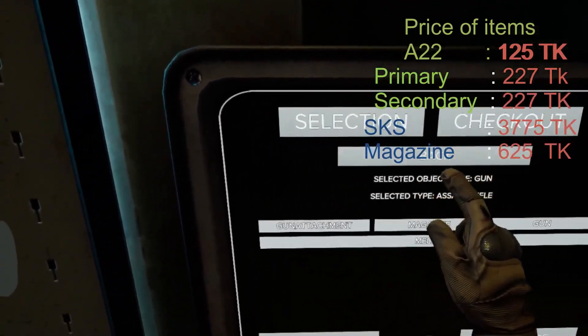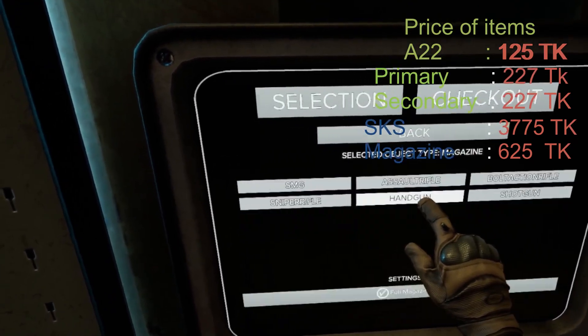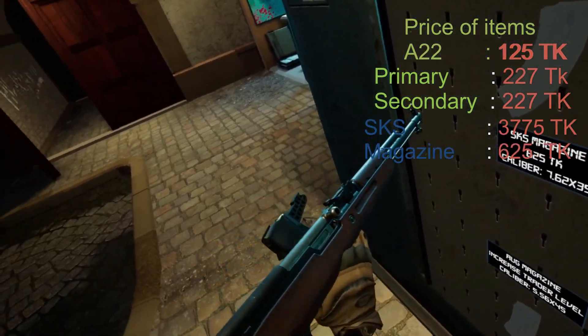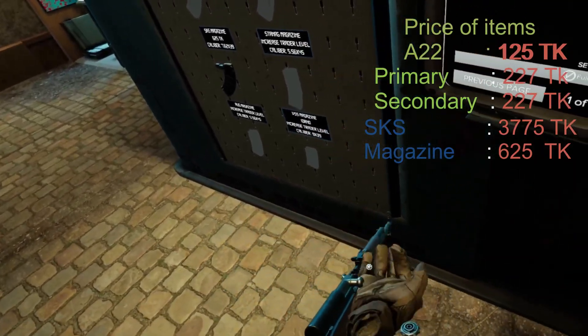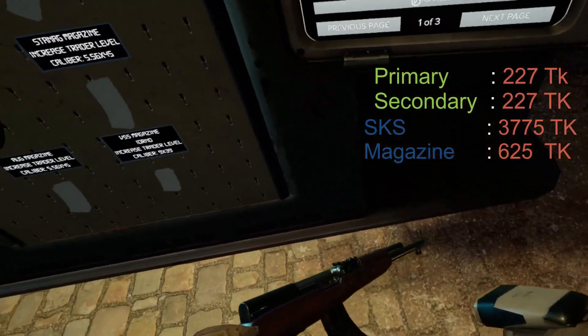Go back on the screen. Go back. Go to Magazines, Assault Rifles. Grab that magazine and put it in. I'm gonna cock it — I don't know why, but I'm going to. And then scan that.